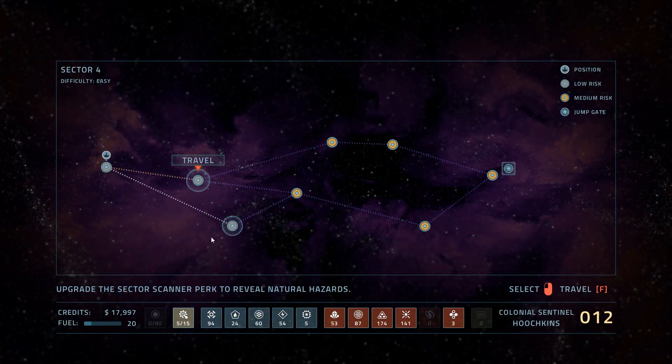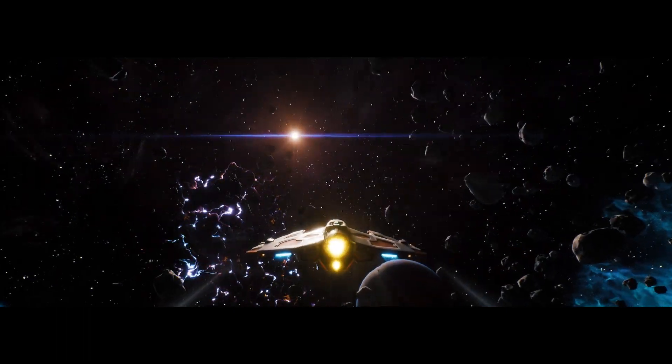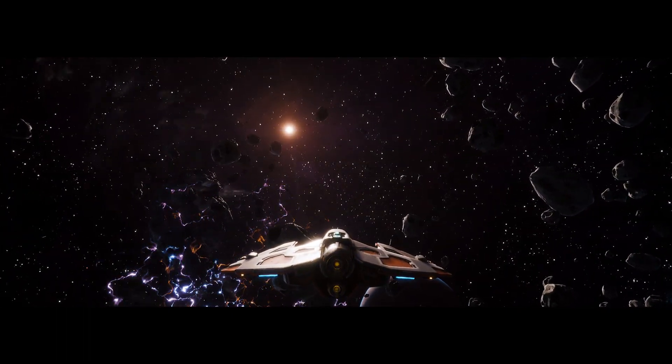When you upgrade your scanner, you can see more of what's coming. Before it was nothing — I couldn't tell what anything was. Now it shows me different risk levels, and it'll show you natural hazards and things like that. Supposedly there are black holes — I haven't seen one yet, but that would suck.